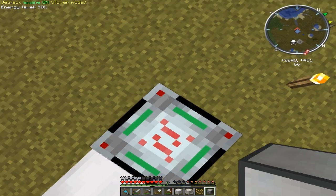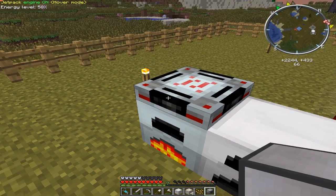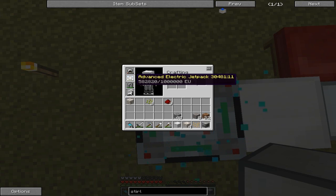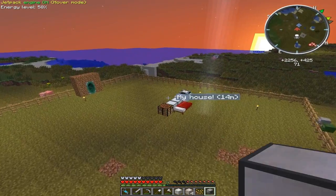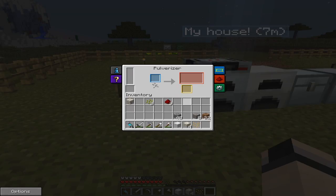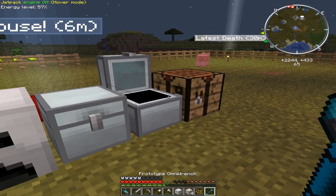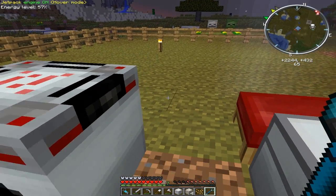It just ran out of power. Once I generate some more EU into that, it'll charge it more. It's going up a little bit. I could go to Patch and charge it, but it takes a million EU to charge and I don't really wanna take that much EU from him. He also gave me this, which is an unbreakable wrench that can pick up anything.